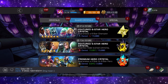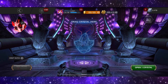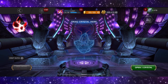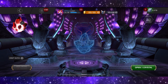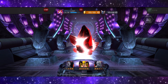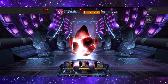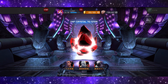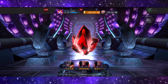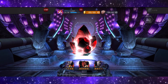Now we move on to the big dog — the five-star crystal. From here I would really like a Carnage, a Spider-Gwen, a Namor, or Iron Man Infinity War would be nice. I'm excited and scared at the same time — I'd love a Namor, I'd love a Blade. You guys know I play Forged to Fight a lot more than I do MCOC, but hopefully today is the day to bless this account with something good.